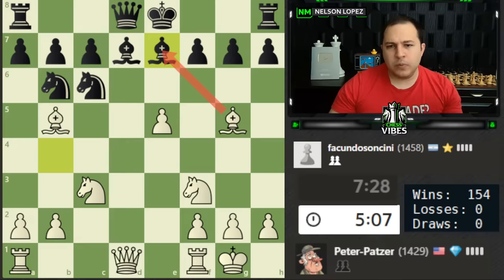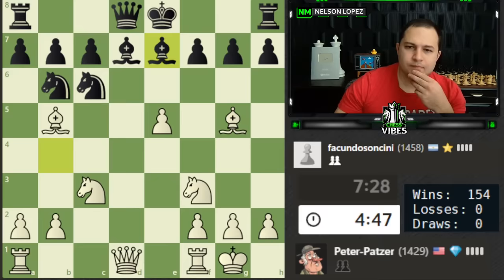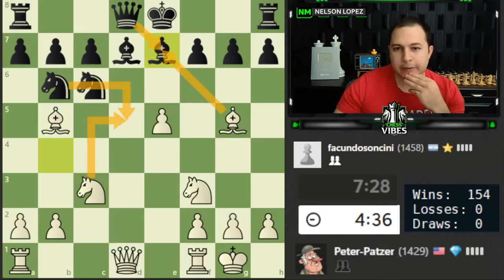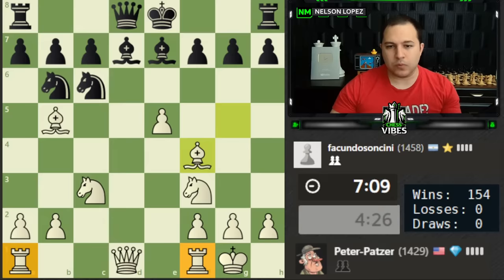Now I'm debating — if we take, black's going to take with the queen and there'll be some pressure on this pawn. I could also just retreat and leave the bishop here, cramping black's position a bit. I'll go bishop f4 — it's kind of awkward for black's queen. When I take it's very clear, they simply take back, they have some pressure but their position is more cramped. Now I'm going to start thinking about getting my rooks into the game — rook to e1, maybe moving my queen somewhere and bringing this rook over.